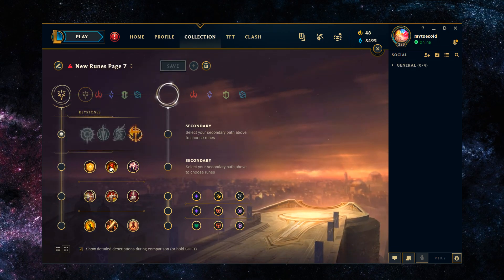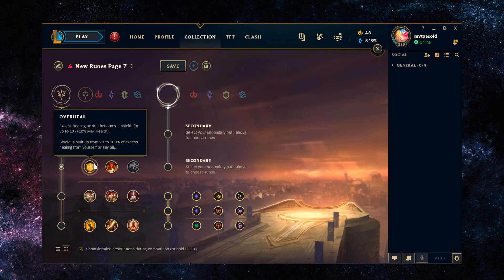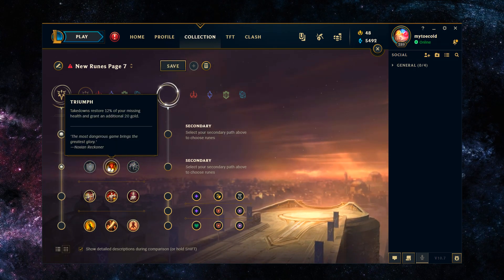For the secondary runes, you have good options really just in Triumph. Overheal doesn't really make any sense. Zac makes really good use out of Triumph because takedowns restore 12% of your missing health and grant an additional 20 gold. Zac is one of the best champions at getting really, really low and then surviving — and even if you're coming out of your passive, you'd still gain benefit out of Triumph.